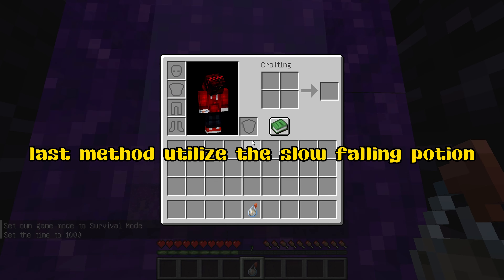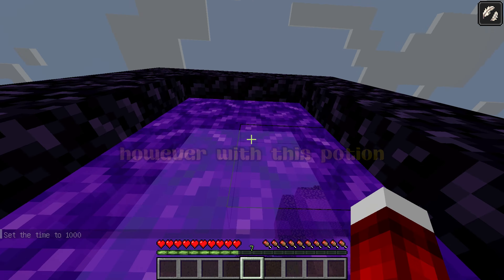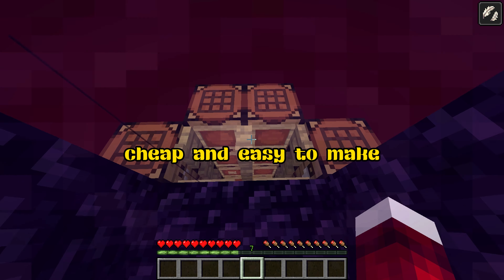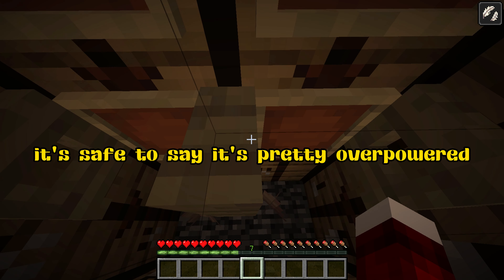Last method: utilize the slow-falling potion. Danger lurks beneath, ready to claim unsuspecting victims. However, with this potion, it becomes inconsequential. It's the best option to have at all times — cheap and easy to make. Even if you don't fully descend into the trap, it proves highly effective. It's safe to say it's pretty overpowered.